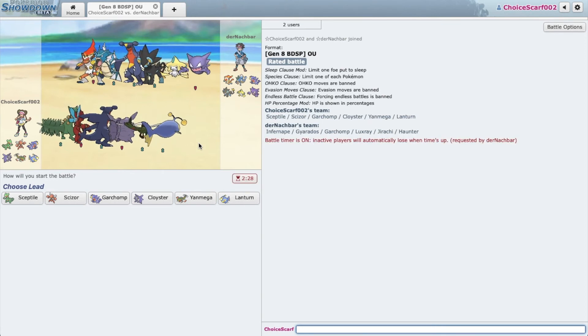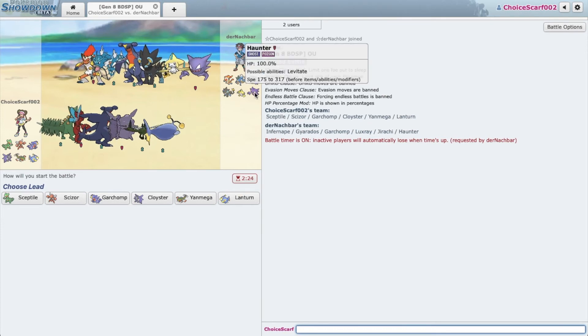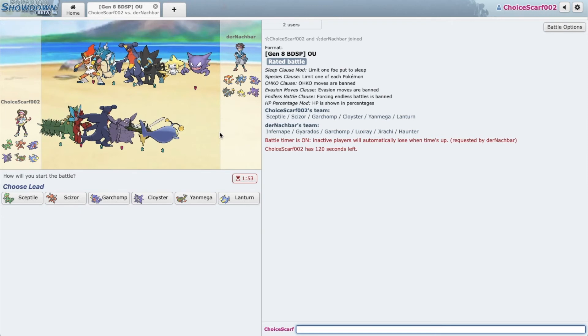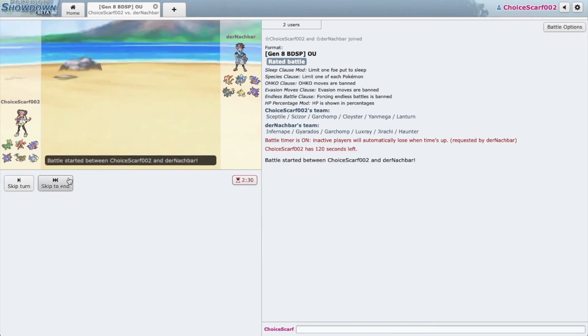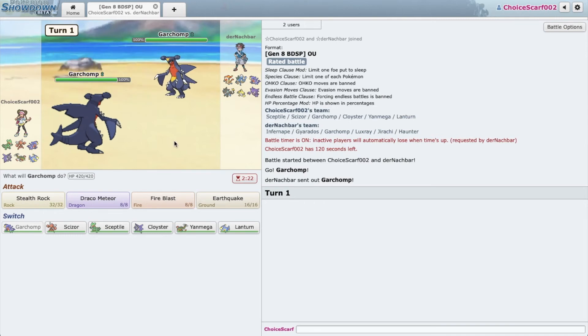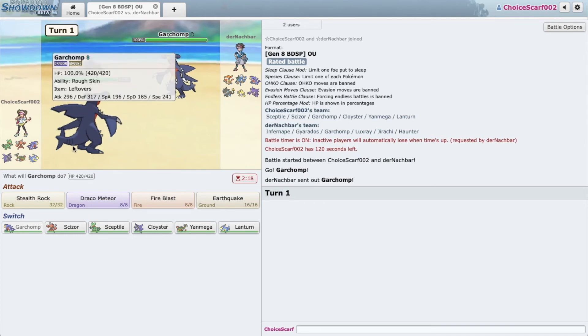Our opponent has a very cool team — Haunter instead of Gengar, which is funny because Gengar is banned and Haunter is pretty strong. I heard modest Haunter has more Special Attack than timid Gengar, which is fascinating. Not sure what his set is — might be Specs or Scarf. He has some fast mons on his team. I think I want to go Garchomp turn one — we're both lead Chomp today. I want to try and set up Rocks.